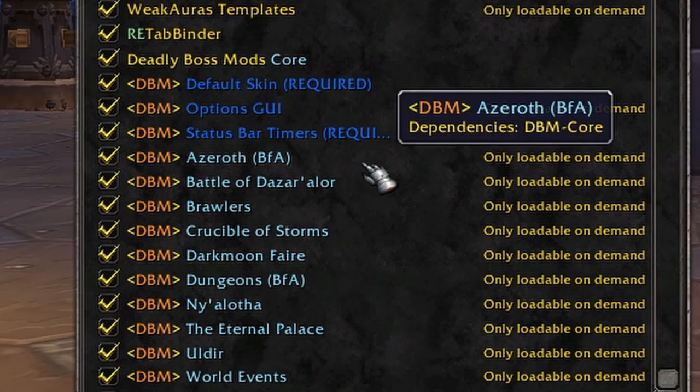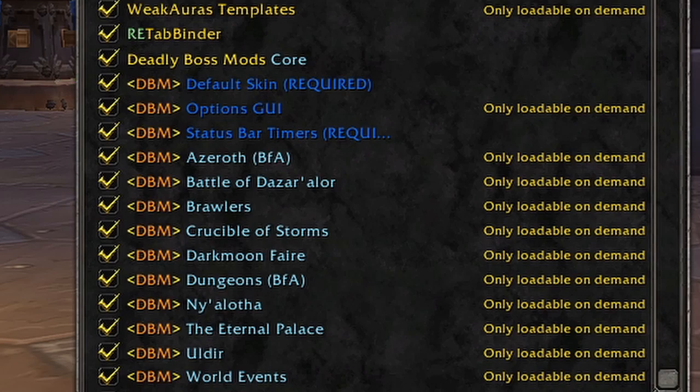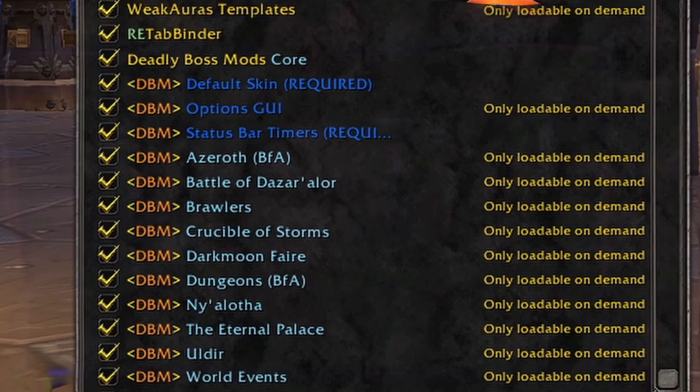Another must-have is DBM — Deadly Boss Mods. That one is for all boss fights or anything to do with raiding or Mythic and Mythic Plus keys. It'll tell you what to get into, what to get out of, and the cooldowns coming from the boss. It is a must-have add-on, so I definitely recommend getting DBM.